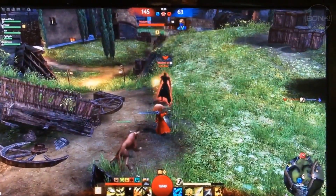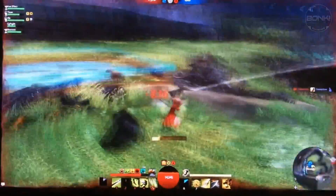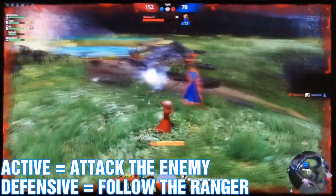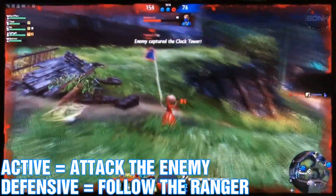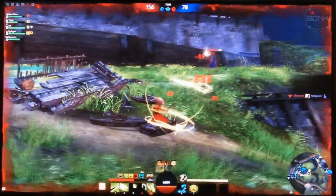A player can swap out a pet even if it is in a down state. Swapping pets has a cooldown, and a longer cooldown if the current pet was down when the player performed the switch. Ranger pets have two stances: active and passive. This makes the mechanics of the Ranger pet very simple. If the pet is in active stance, it will attack the opponent. If the pet is in passive stance, it will just follow the Ranger unless the player gives a specific command to attack.